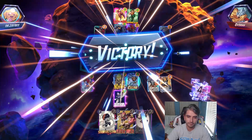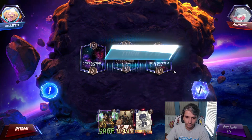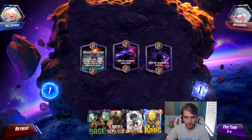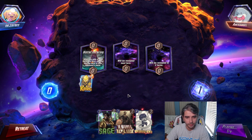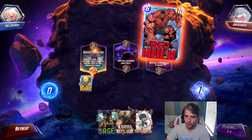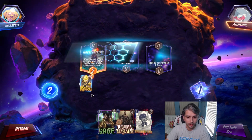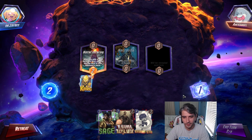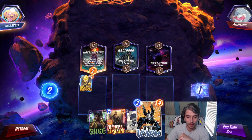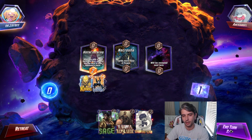Victory. That's not a terrible hand. Hotel Inferno, and we got Korg — very nice. We don't always want to destroy cards because of Darkhawk. But we got rid of Red Hulk — that's pretty good. And we did shuffle a rock back into the deck, which is always fun. Necrotia — we drew Venom too, which is the best time to play this card. We'll drop it over there on Hotel Inferno as well.